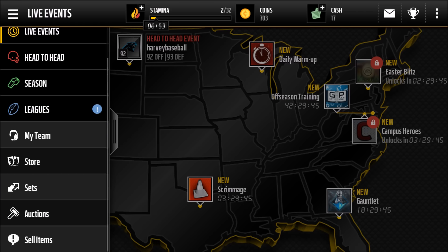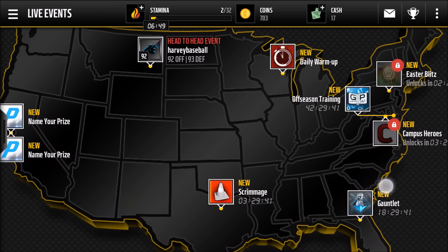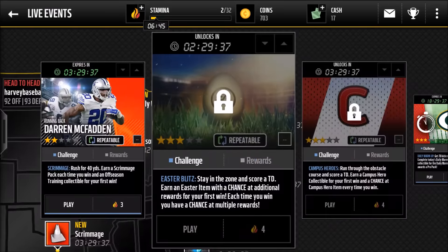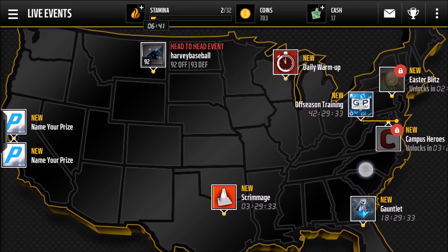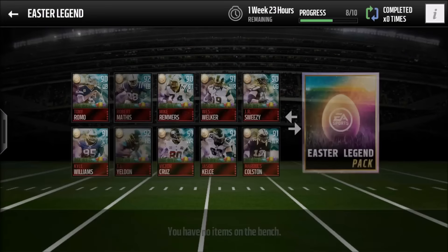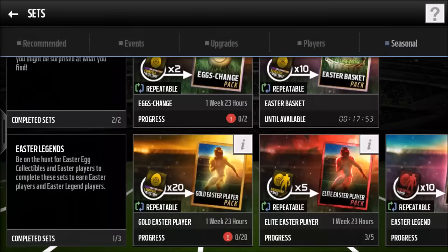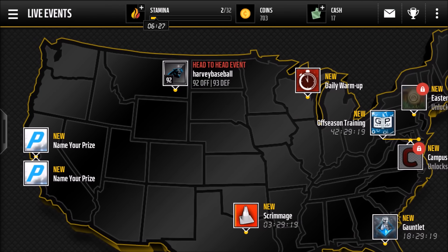Also keep spamming those Easter blitz challenges — I do so many of them. If you have 32 energy you can do eight of them, just do a whole bunch. You get a lot of good things from them. Also, seasonally I'm only two players away from an Easter legend pack, which is pretty good, so I'll try to get that out there for you guys.